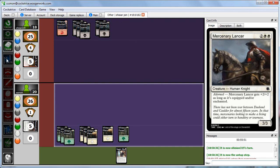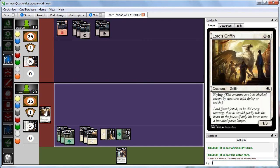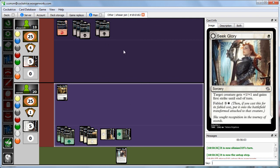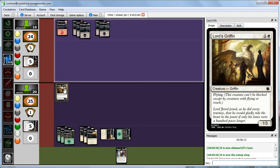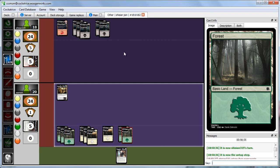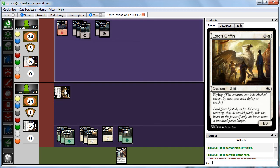We play Lord's Griffin — a 1/3 flyer — but we won't be wasting Seek Glory on it since Abby seems to have a lot of reactive cards. We pass and attack with the Griffin for 1 damage. Abby had only one red mana before but now has two, potentially unlocking cards in her hand. Something big is coming.